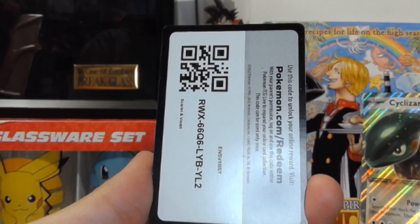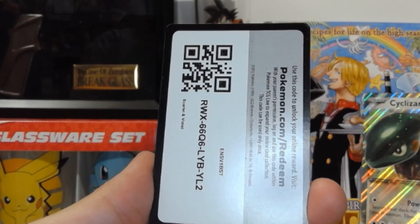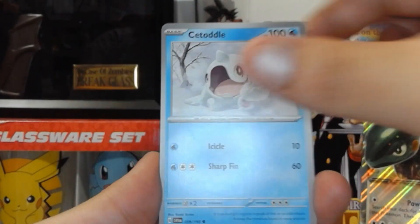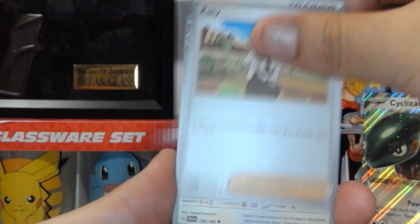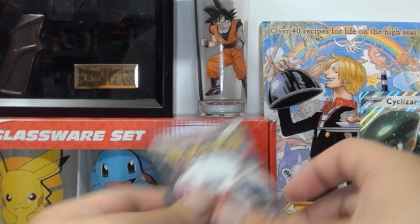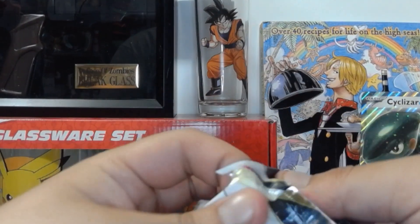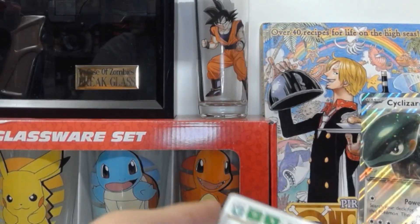At the beginning there we got a Basic Energy, and the two holos were the Cronautal and Scatterbug. Houndoom, Drifloom, Quarado, Staraptor. Yeah, I did that wrong — I'm so used to these older packs, used to just doing it that way. But my bad next time. At least we got a nice Toxicroak EX.